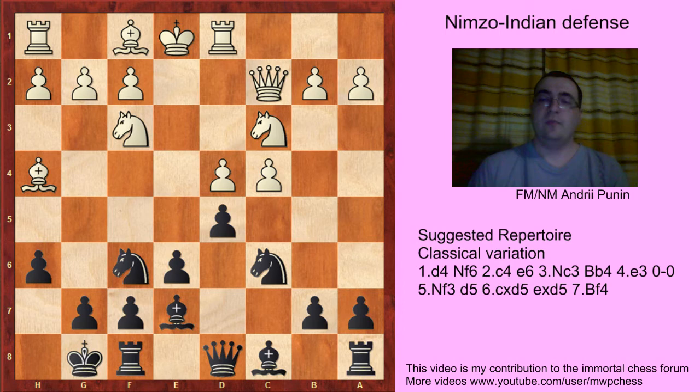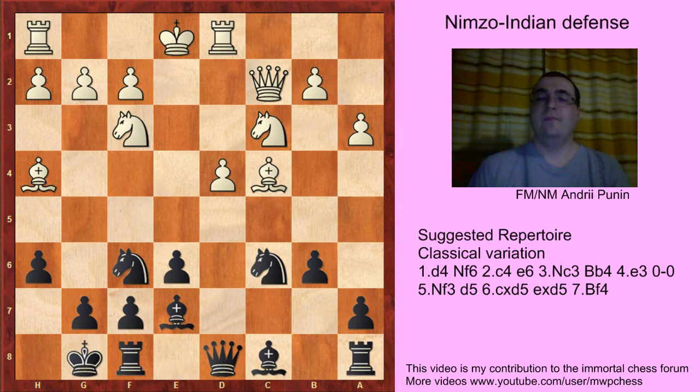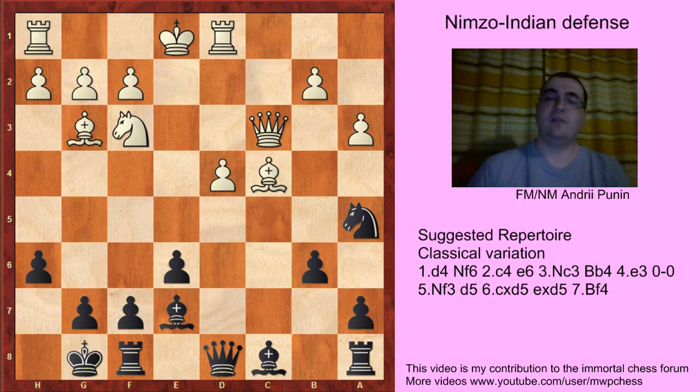So Rd1, Bb7 — our idea is to go b6, Bb7, and so on. For example a3, protecting against Nb4 maybe, but b6, Bd3, dxc — we need a tempo — Bc4 and Nd5, Bg3, Nc3, Qxc3 and Na5. That was the correspondence game. Black is just better at such a structure — we already know that from the Rubinstein variation.